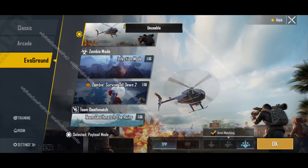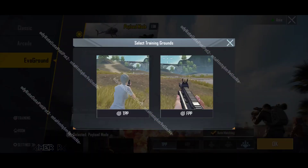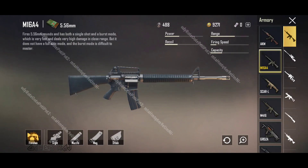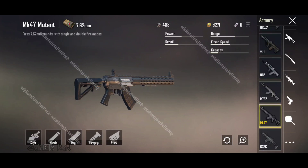The payload mode is playable only in TPP as squad, but you can turn off auto matching to go solo vs squad. Then we have a new FPP training round. Next are some weapon changes like M16A4 recoil adjustment and tag stroke addition, and then changes to MK47 Mutant.